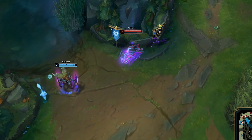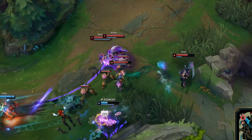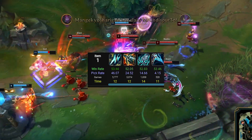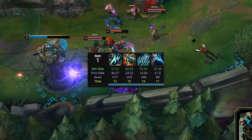Ghostblade Vayne. There are so many viable builds going around for Vayne right now, but there's this one that is super underrated. Static Shift rush is standard — there's really nothing better for Vayne right now — but what you build after that is where it gets interesting.